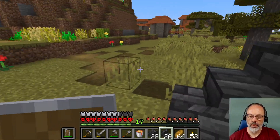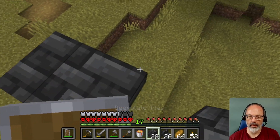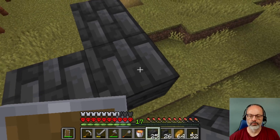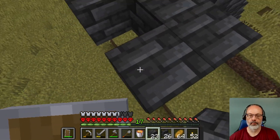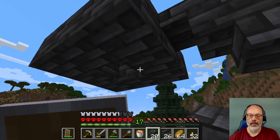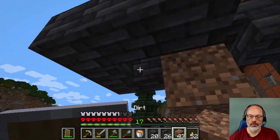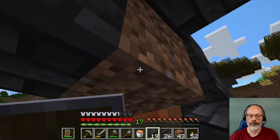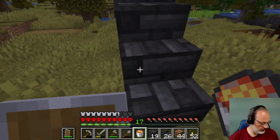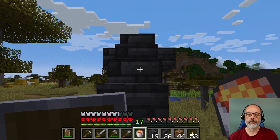I'll build a little platform and I'll need a construction prop — I'll put a block there and dig that out, then put the lava in there. I need to pause — my daughter is texting me. I'll be right back.